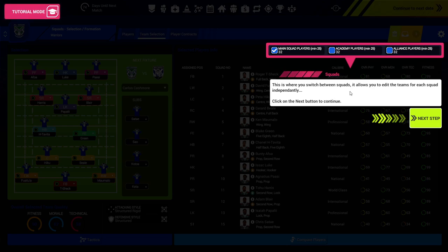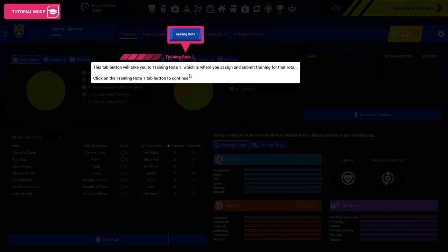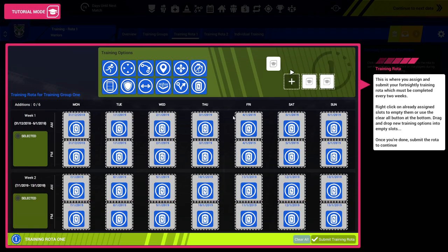This is where you switch between squads — you've got Academy and Main, and you can go ahead and edit them. This menu button will take you to the training screen. This tab takes you to the training rotor one — I thought it was rotation, but it means the same thing. This is where you assign and submit your fortnightly training rotor, which must be completed every two weeks. Right-click on an already assigned slot to empty it, or use the clear all button at the bottom.